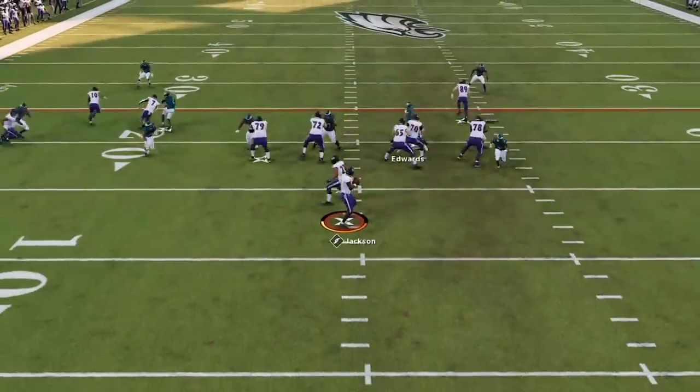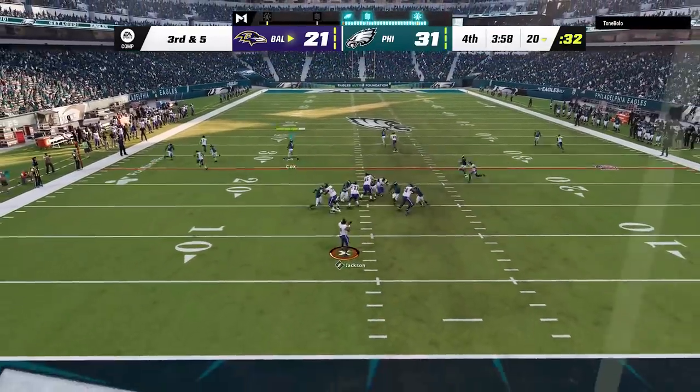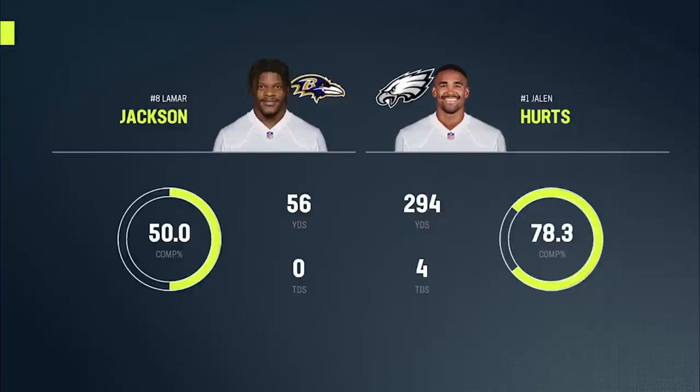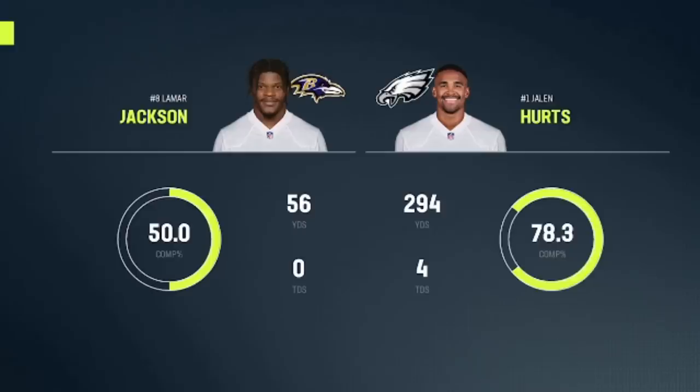We go back to the quarter normal one more time — one bad run aside, we pretty much shut Lamar down this entire game. On 3rd and 5 we get the pick and my opponent rages. Looking at the stats: Lamar only had 56 yards passing and 3 interceptions. Meanwhile Jalen Hurts had over 300 yards rushing and passing combined, 4 touchdowns, while completing nearly 80% of his passes across the various offenses I used throughout this video.